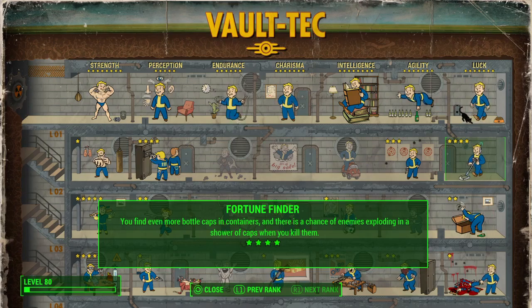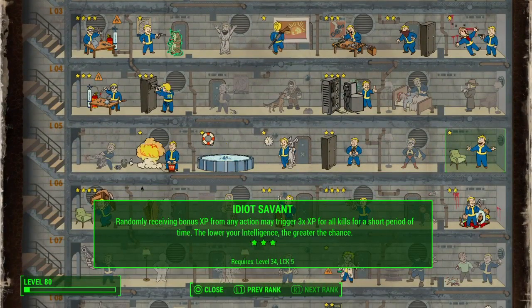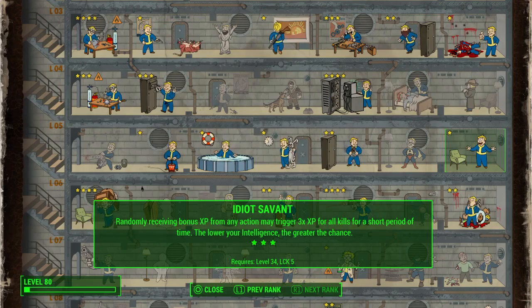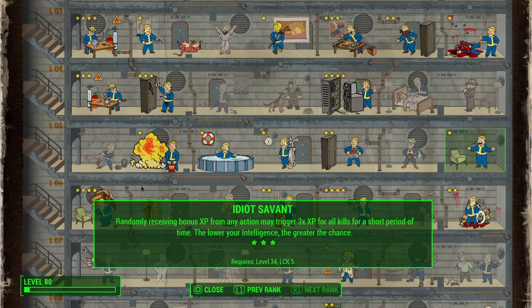Fortune Finder is cool — I like the last rank of it. There's a chance of enemies exploding in a shower of caps when you kill them, and that actually procs very often. I also like Idiot Savant. It occurs pretty frequently — you get triple XP. It seems like it's not helpful, but any little bit matters. I'm level 80, as you can see in the lower left, and any little bit of extra XP is helpful.